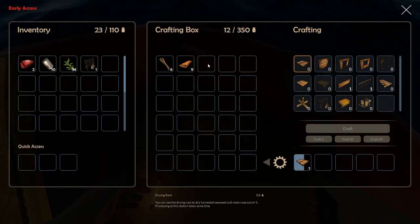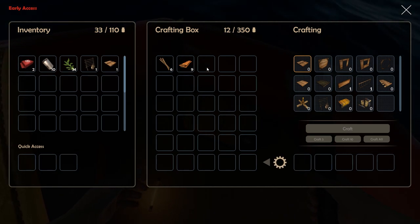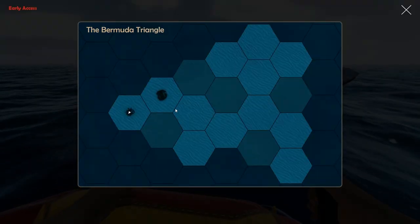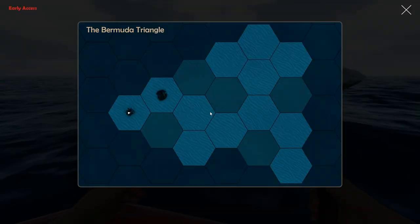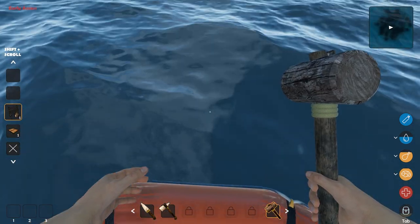I should have made the platform first, because if you don't have a platform to put the drying rack on, the drying rack is pointless. Once you have that in your inventory, I'm going to point toward the next area I want to go to — I believe it's this way. Yeah, this is a good spot.